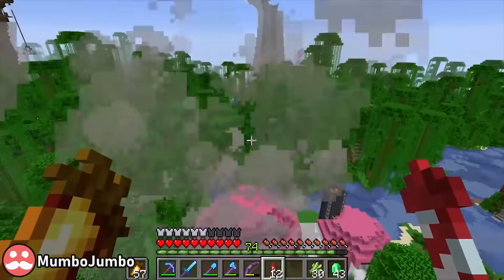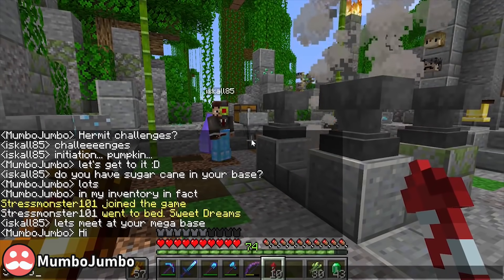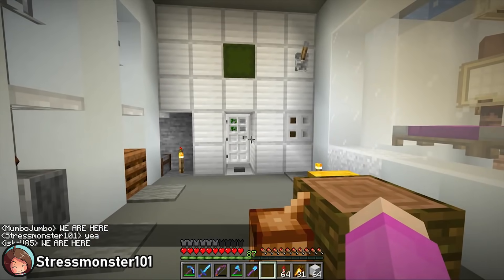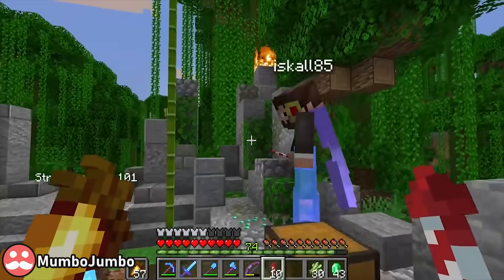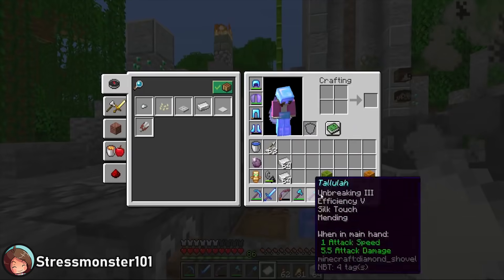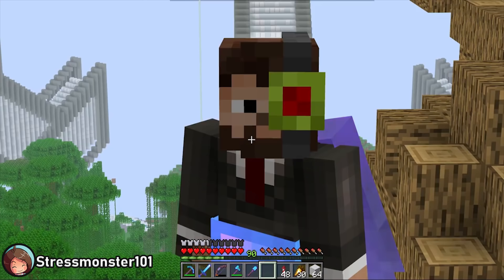And that means Hermit Challenges! On the way, they fly over Stress Monster's base and interpret her Potion Factory chimneys as a signal that she wants to be challenged — they are surprised when this turns out to be true. She's got nine Challenger's burn sticks. In the ensuing chaos, Iskall plays the Uno reverse card on Mumbo, challenging him to do whatever Iskall's challenge was, and Stress is challenged to run for Mayor.